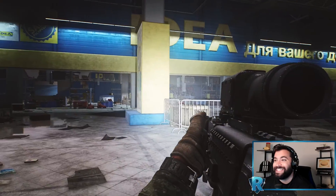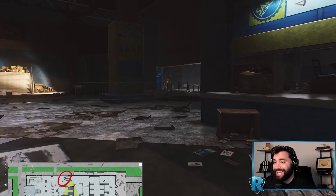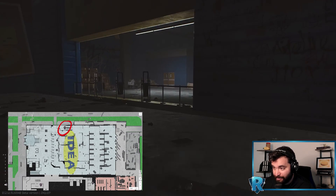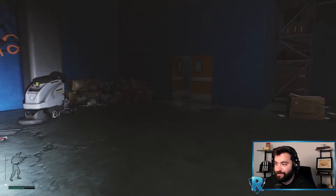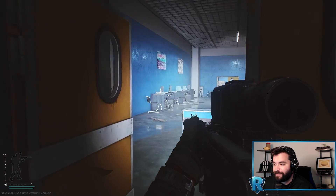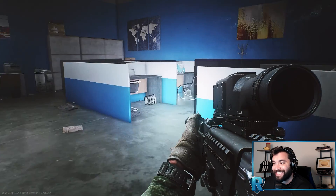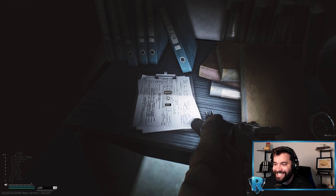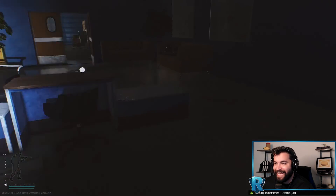Here we are inside of the mall right in front of Idea. We're going to go into the Idea tech room — that is this double set of doors right in front of us, and this is where the last manifest is going to be. As we head into the Idea tech room, make sure to loot all of the really nice tech spawns here. We're looking for the manifest in the middle row of cubicles, and right on the desk is the Idea manifest. Once you have all three, get out of here — you're done, go home.